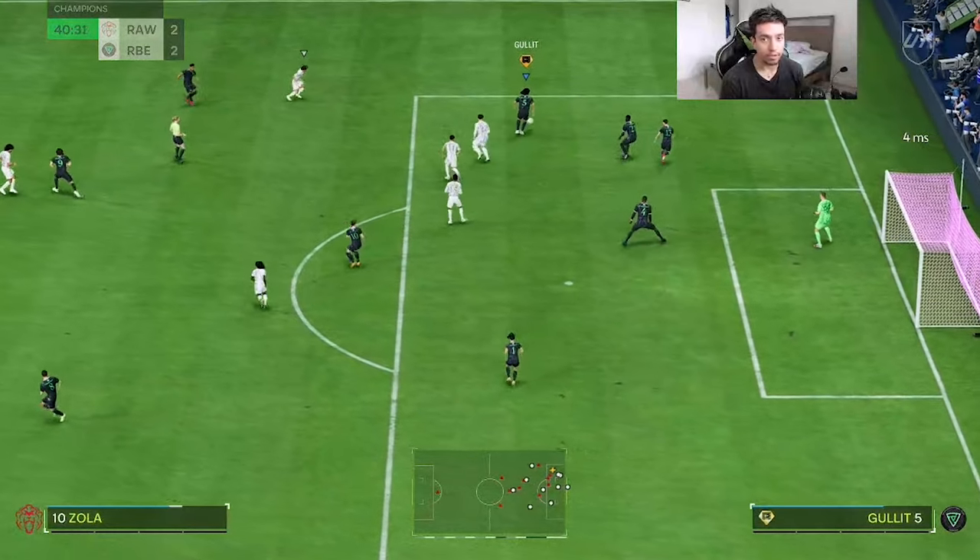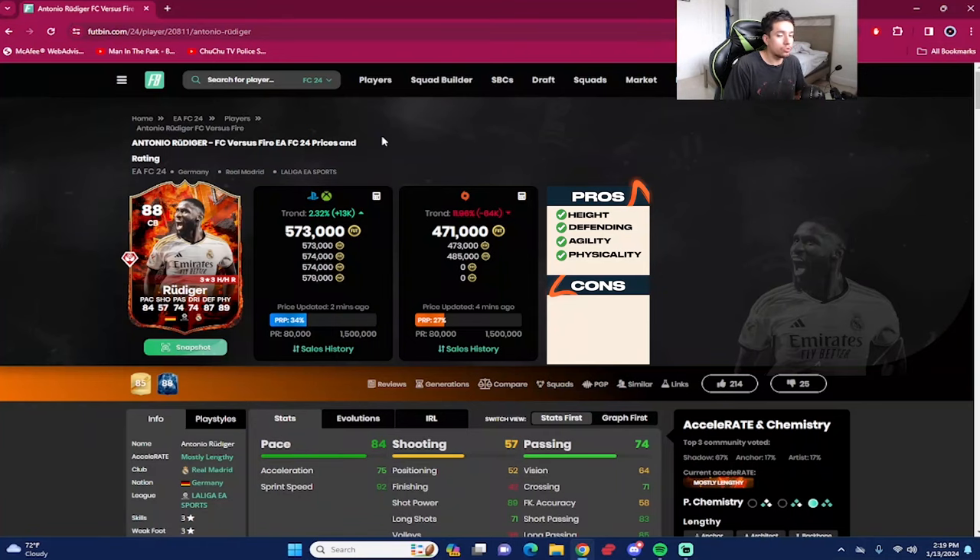That concludes the review for the 88-rated FC Versus Fire Rudiger, coming in at around 573,000 coins by the time I dropped this video — 471,000 coins on the PC market. Played four games with the card, four slightly easy wins with Rudiger. You're getting exactly what you'd expect from Rudiger: a top-tier CB with top-tier physicality.